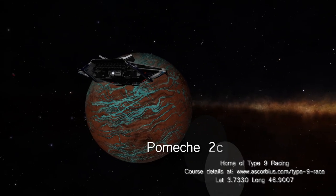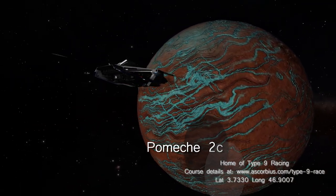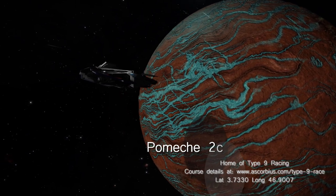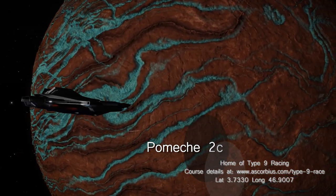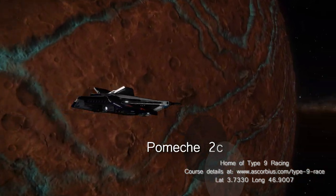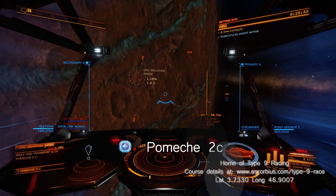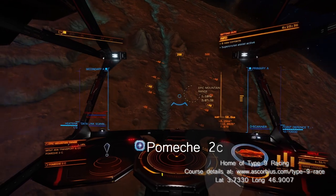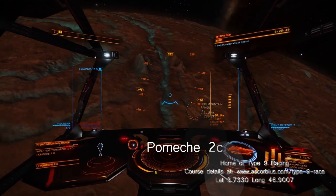The second world is Permesh 2C, which is famous for canyon races in Type 9 heavy transport ships and its epic mountain range. This world is another one that may change in Odyssey. If you want to take part in a canyon race, just visit the course. The start line is found at latitude 3.7330, longitude 46.9007, and details of the course and an app can be found at Commander Ascorpis' website.